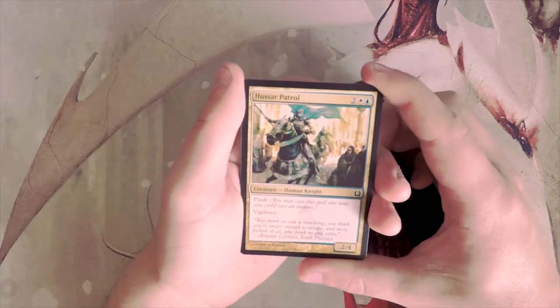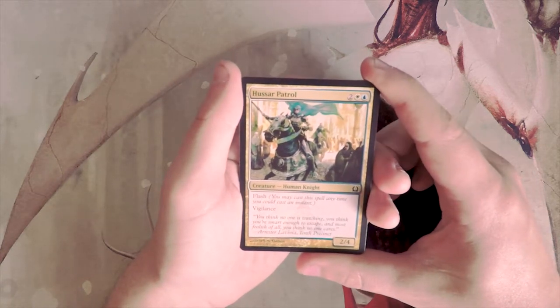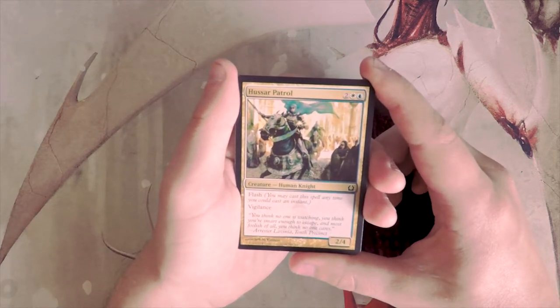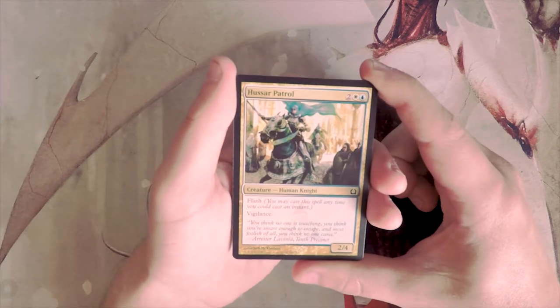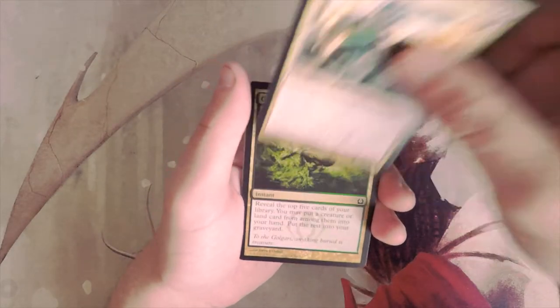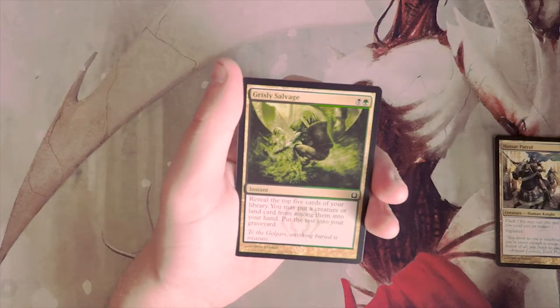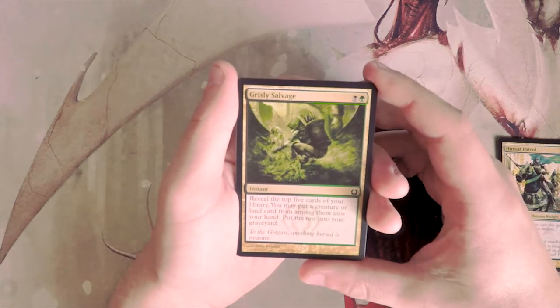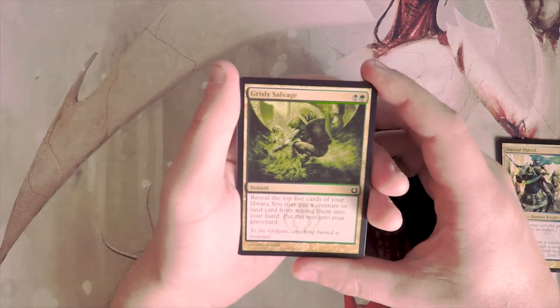Haser Patrol is a two-four for four. It has flash and vigilance. I actually kind of like this card — I don't love that it only has two power, which is pretty low, but the flash and vigilance come in handy and it has a big butt so the vigilance is worth it. So far that's definitely the pick, although we haven't had very good cards yet.